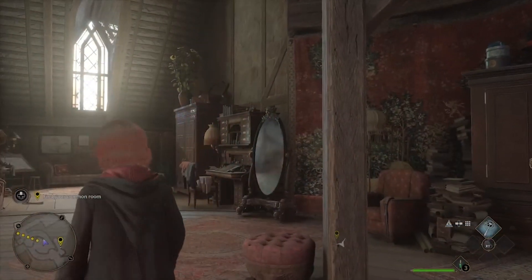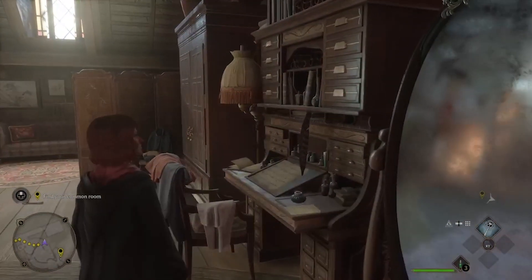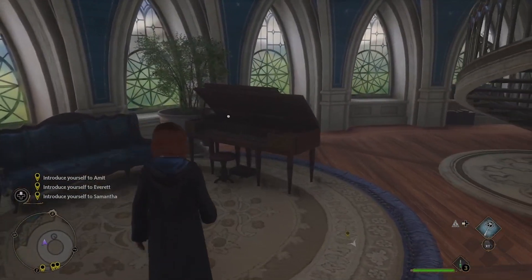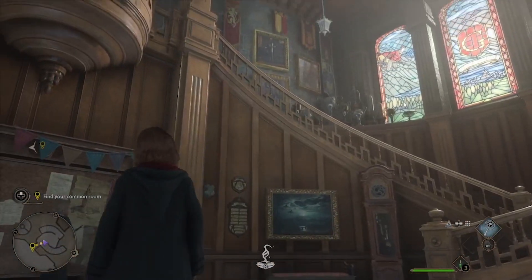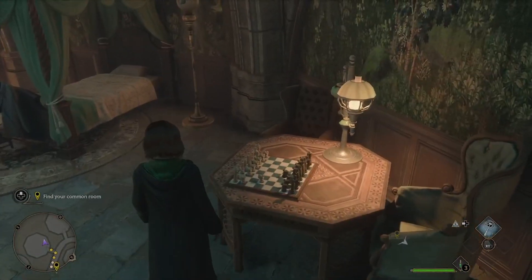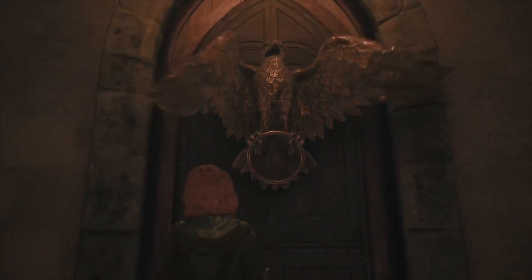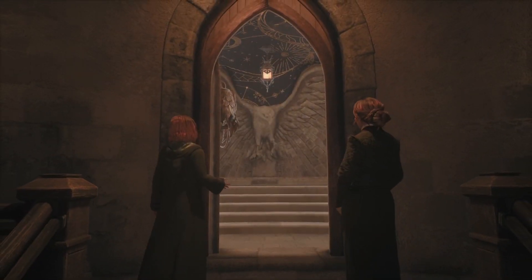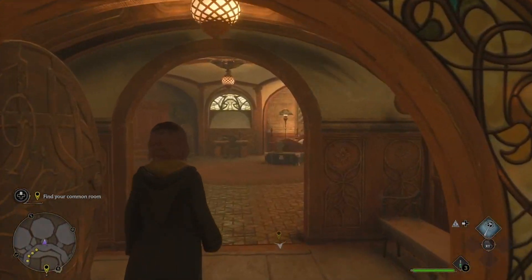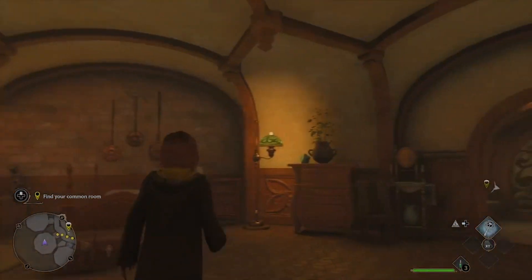Overall, I really don't think you could go wrong with any of the houses you choose — they are all incredible, all detailed, and all have little unique elements that make them amazing. Tell me which common room you liked best in the comments. Also, let me know if you'd like to see a more detailed video of each common room individually. If you enjoyed this video, a like and subscribe is a free and easy way to show support and help us produce more content. Don't forget to share this with a witch or wizard friend, and we'll see you in the next video.